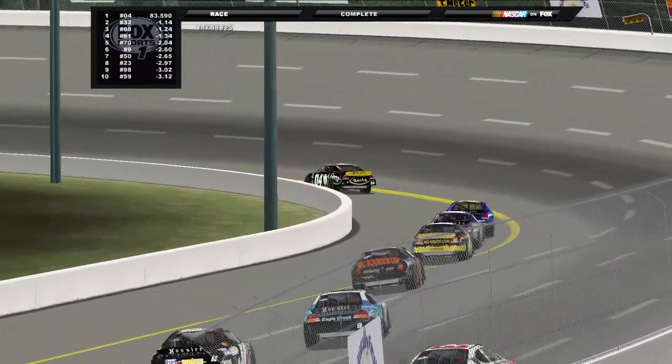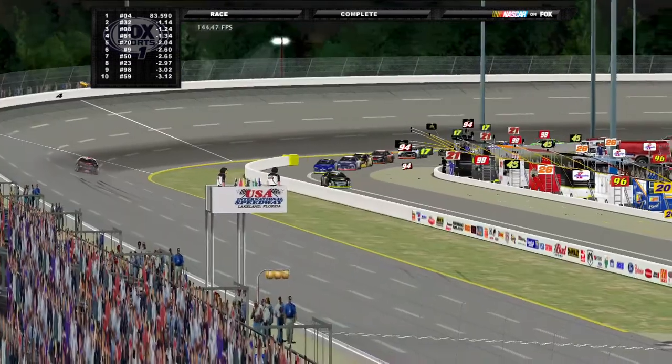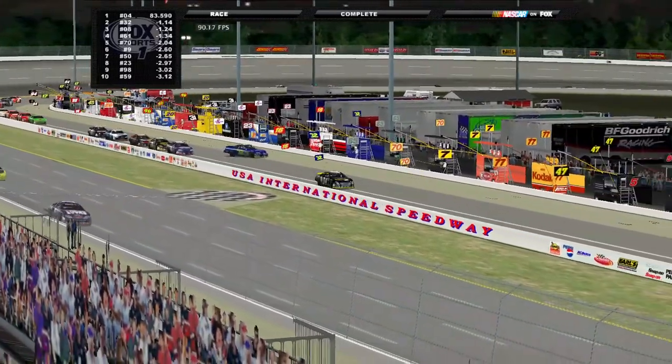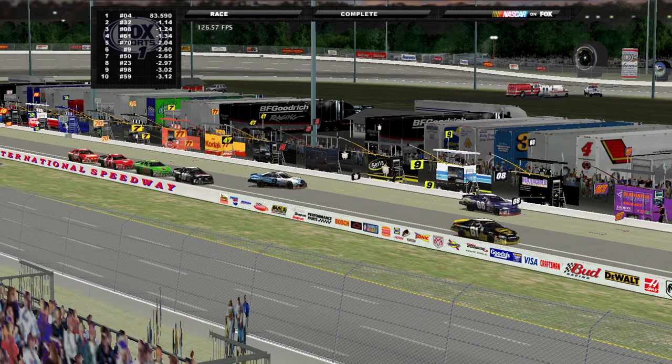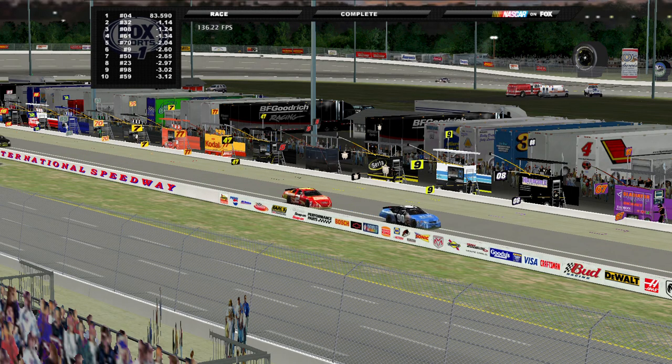Well, this changes everything — let's look at your points after USA International. Frank Kimmel, your points leader, at 2835, leads over Blake Portland by 28 points, over Ryan Howard by 119 points, and over Brent Sherman by 154 points. All three challengers are mathematically eligible to win the championship. But Sherman has to rely on Frank Kimmel to finish somewhere towards the back — pretty much last, all the way in the back. You're going to have to rely on Kimmel having a wreck.